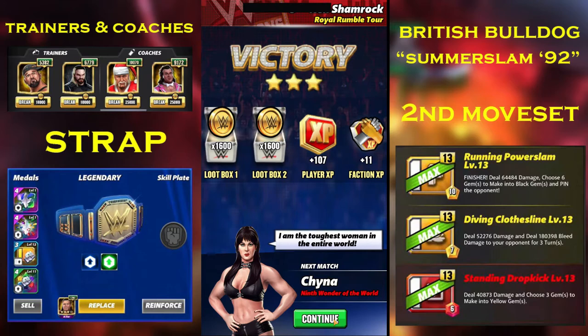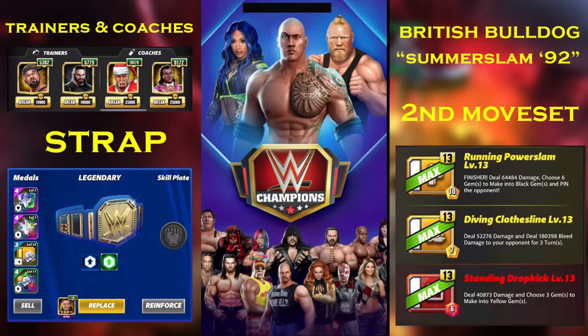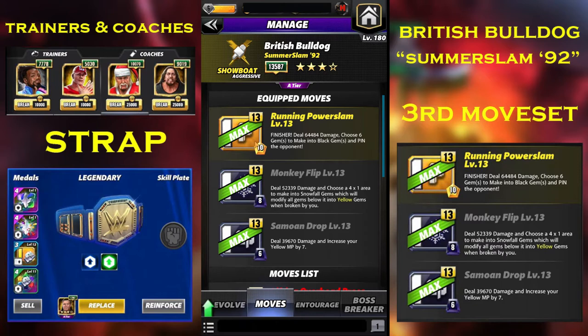Let's look at the final moveset for British Bulldog SummerSlam 92 at 4-star gold — a completely different moveset. It uses the running power slam: 10 MP yellow finisher with 64.4k damage, choosing 6 gems into black gems and pinning the opponent. The monkey flip is an 8 MP black move that did 52.3k damage and chooses a 4x1 area to make into snowfall gems, which modify all gems below into yellow gems when broken by you. The summon drop is a 6 MP black move with 38.6k damage that increases yellow gems by 7. So you use summon drop to refill yellows, monkey flip to place snowfall gems, then the power slam breaks those snowfall gems to recycle your blacks and yellows respectively.